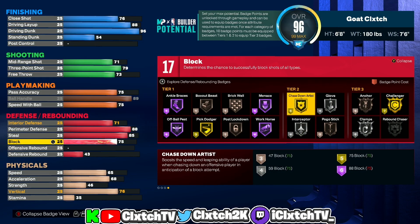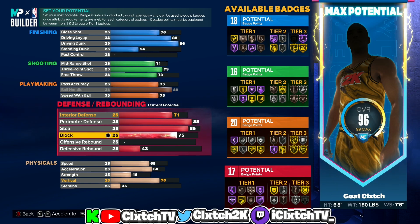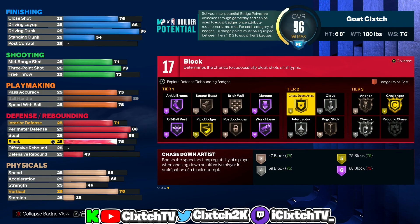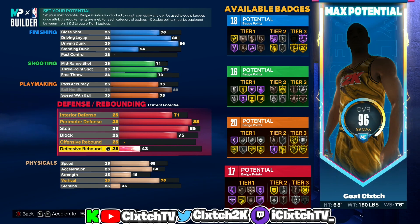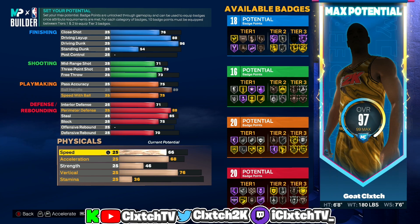For block we're putting this up to 75 — you get bronze anchor and gold chase-down artist at 75. I'm going to show you at the end how to get 88 block with silver anchor and hall of fame chase-down artist if you want that, but for now we're going 75. You're still 6'8, you get gold chase-down artist, and bronze anchor should be more than enough to get stops in the paint. Rebound we're bumping up to 70, which unlocks bronze rebound chaser — just in case somebody misses, you can get your own rebounds.